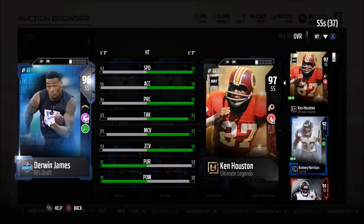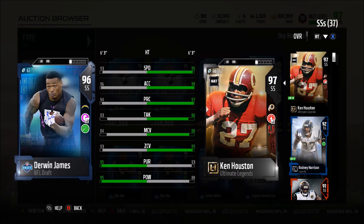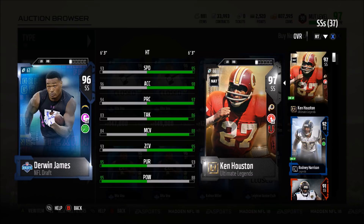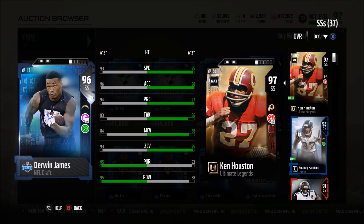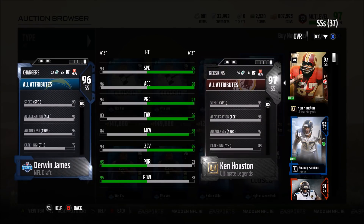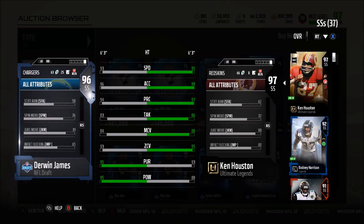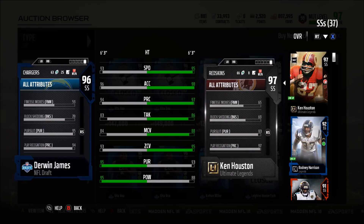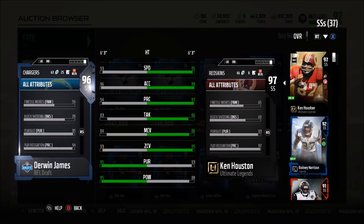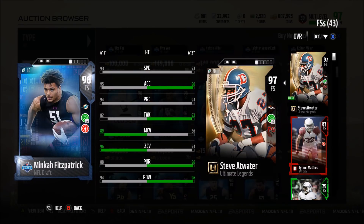Next up is strong safety Derwin James. Comparing to Ken Houston: 93 speed, 96 acceleration, 94 play recognition, 83 tackle, 84 man coverage, 93 zone (same as Ken Houston), 95 pursuit, 95 hit power, 82 strength, 79 catching, six foot three, 94 jumping, and a block shed of 79 — which is 10 more than Ken Houston. In terms of playing the run and coming down to make a big hit, he's actually way better than Ken Houston.